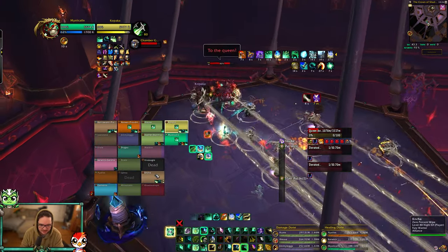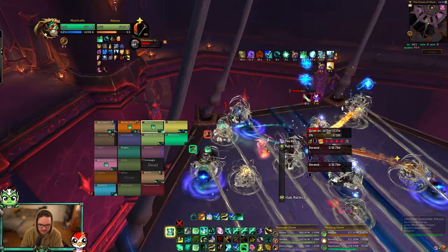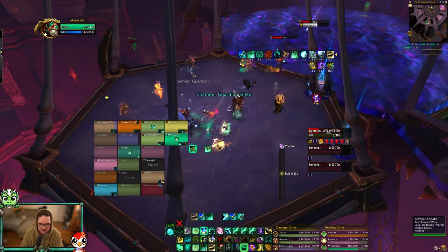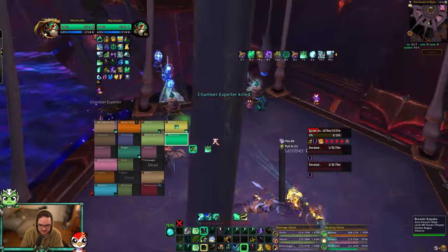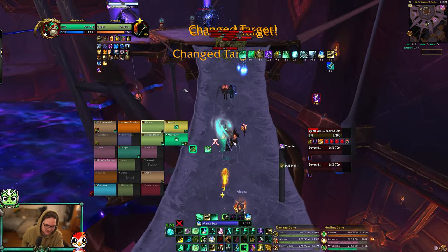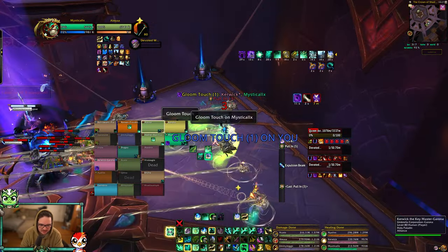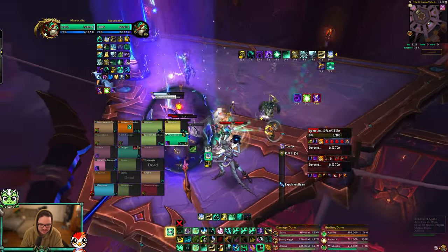Make sure you put your port down because you can't get pulled. I use Chi-Ji here, Thunder Focus Tea kick, throw a Vault Mist out, kick again. Here comes the pull in three seconds — if you go into the blue line you get knocked, so be careful. That's also why I put my port down, because mistakes happen. You can port if you unfortunately get pulled or knocked into it.